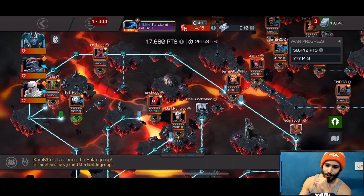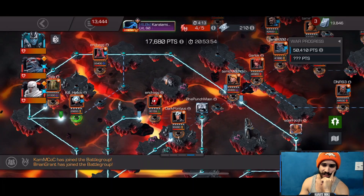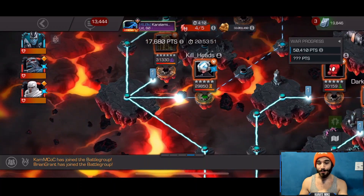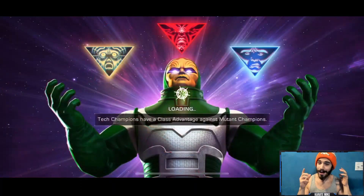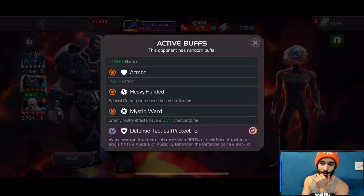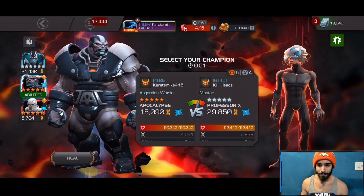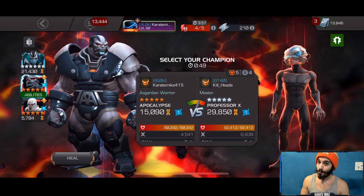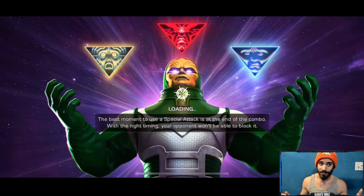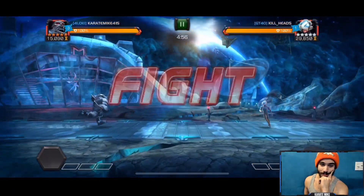Alright, what is going on my dudes, we are back here today with a very fun alliance war video — one of my favorite alliance wars I've had in a very long time. I'm not using Ghost, I'm not using Mole Man, I'm using my mutants. We're bringing in my rank three Archangel, who I don't get to use too much and absolutely love, and my Apocalypse — haven't used Apocalypse in a fight in a while, probably since my 7.1 legends runs.